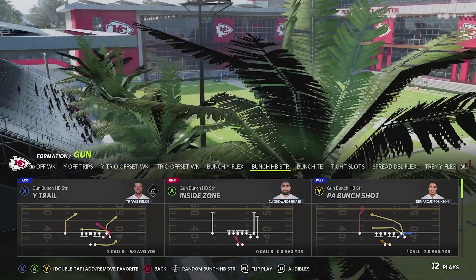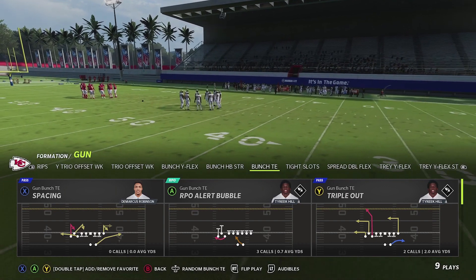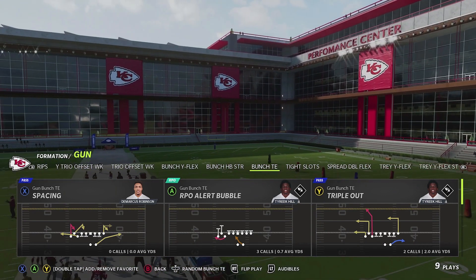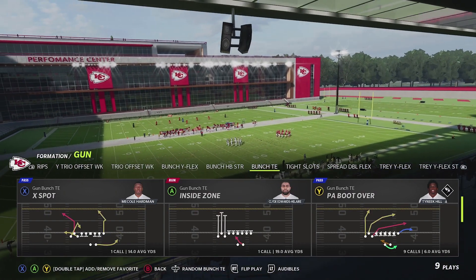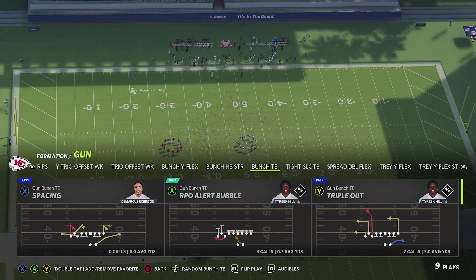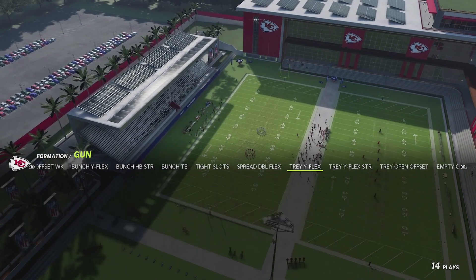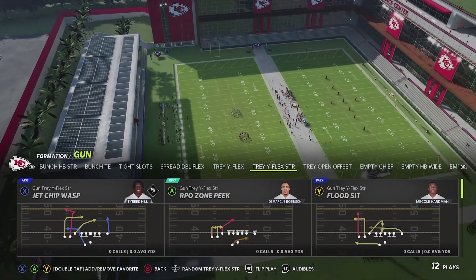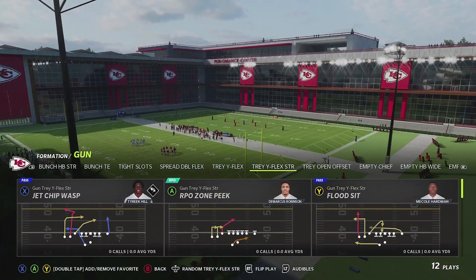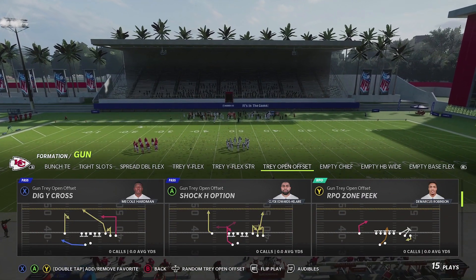In Bunch Tight End you've also got X Spot, Boot Over, and Curl Flat Mesh. Tight Slots and Spread Double Flex are pretty much the same. Trey Y Flex and Trey Y Flex Strong have unique plays — the only difference being the side the running back is on, giving you a nice opportunity to toggle back and forth. Trey Open Offset has some unique plays with Dig Y Cross as a new addition. Then there are three empty formations: Empty Chiefs has always been great, Empty Halfback Wide was added with the ability to use wide receivers as blockers, and Empty Base Flex was used a lot last year to open up the field.